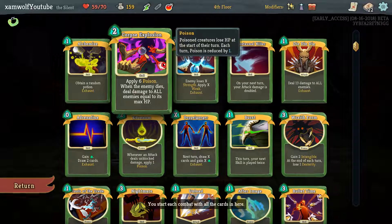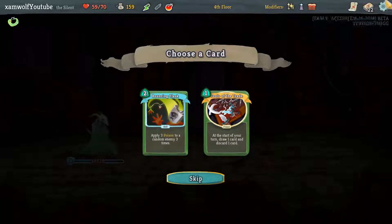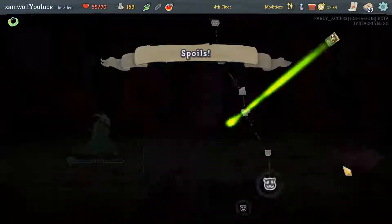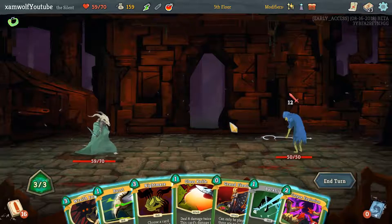The new Corpse Explosion: when the enemy dies, it deals damage equal to its HP to all enemies. That's really cool. Could get a poison thing. I like Tools of the Trade as well. Maybe I don't want to take it, but let's be honest, I do want to take it. Long fights, this is going to be a lot of value.